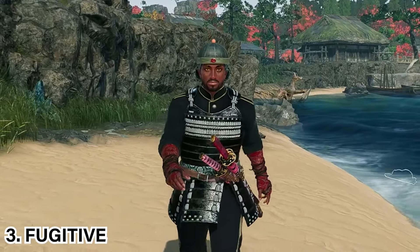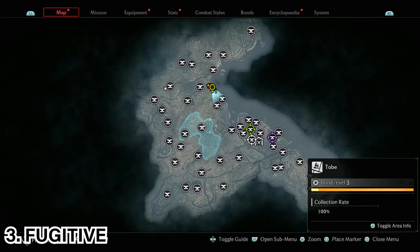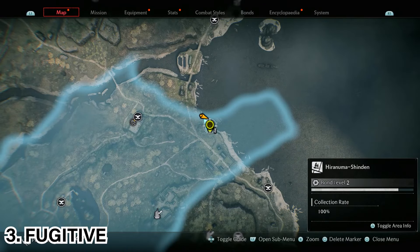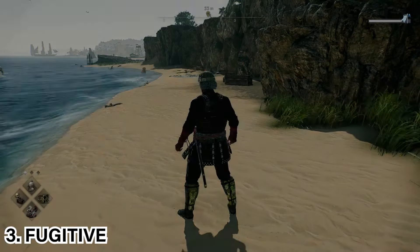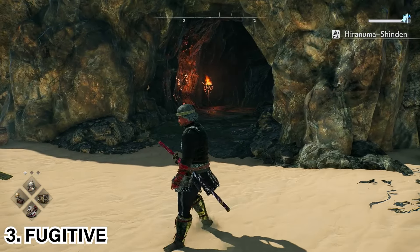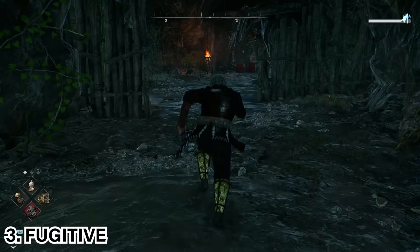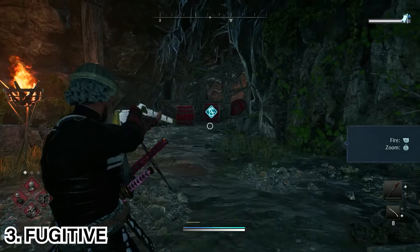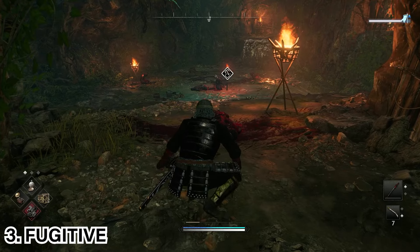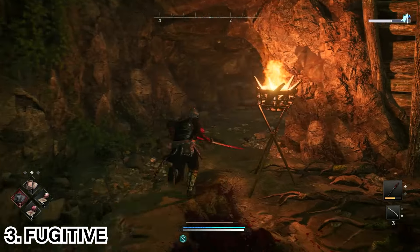The next secret boss is the Fugitive, which can only be found in the Yokohama region. Once you're in Yokohama, come to the Hiranuma Shinden area and head to the marked location. You'll be on the shore where ribbon trees indicate the boss is close. The marker will lead you to the entrance of the cave. Once inside, shoot the barrels blocking your path with your rifle or fire arrows, then proceed to find the Fugitive secret boss at the end. After defeating him, proceed through the cave to get the extra chest at the back.